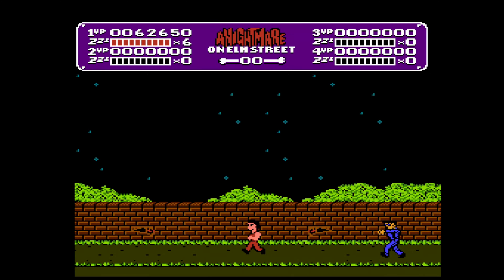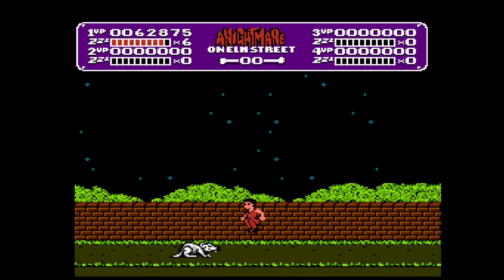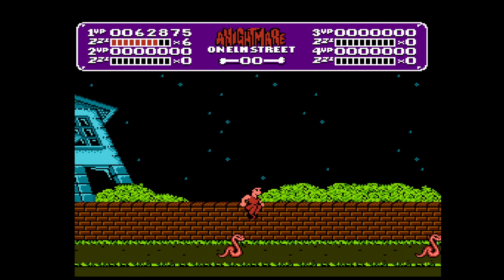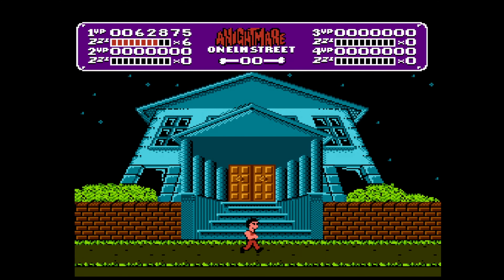The first three houses on the block are random as to which one you can go in first. Just hold up outside of a house — if you can't go in, go right to the next one. If you can't go in that one, go to the third one, and then after you go in that one, just know that the next house is going to be one of the remaining two. Once we take out the first three stages, we'll head further right down Elm Street — even if the door is closed you can still go inside.